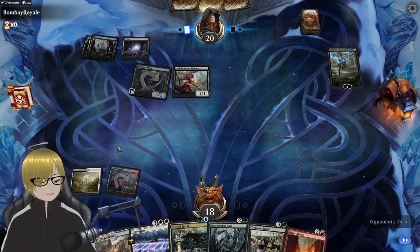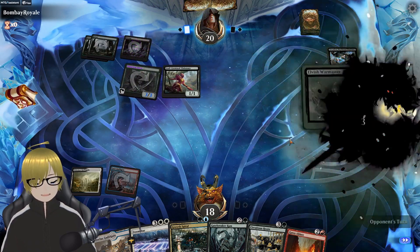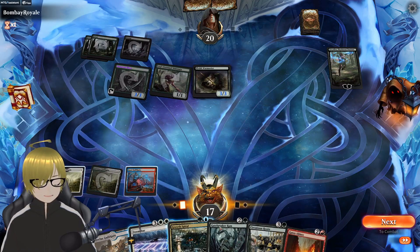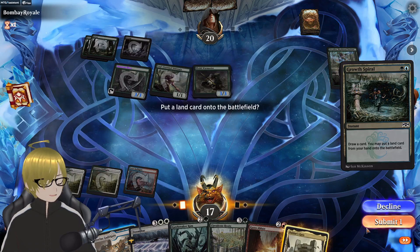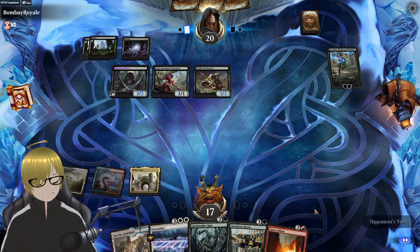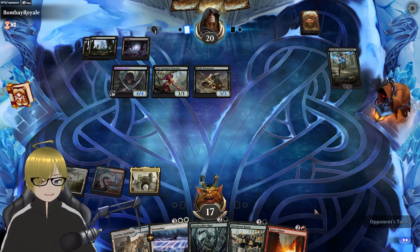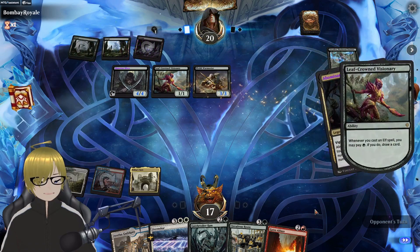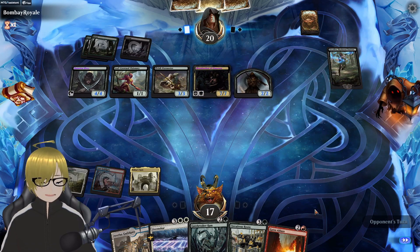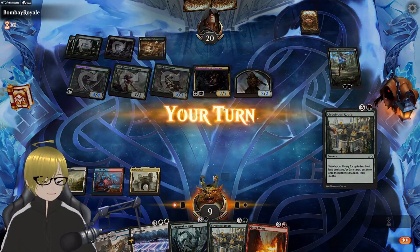Oh, awesome. He doesn't have an ult though, right? He kind of does. I will win this fight. We will ensure you will trespass the battlefield. Oh, I hate that. Not really much I can do. That still counts as a gate. Really hoping it's just not a Craterhoof Behemoth. It's whatever the hell that is. Oh well, I did not expect that. Never mind, we'll be okay.